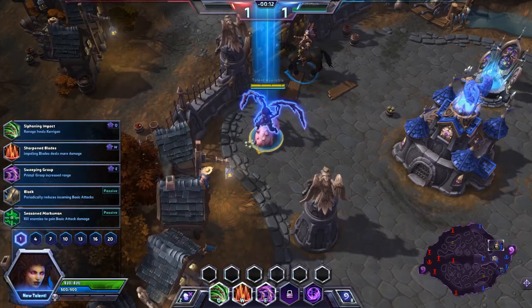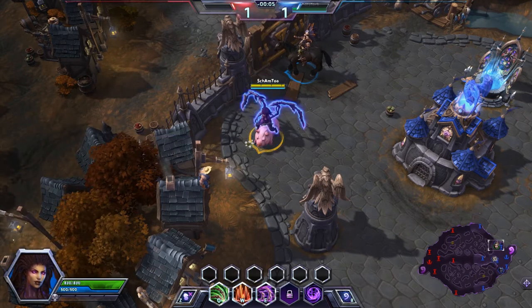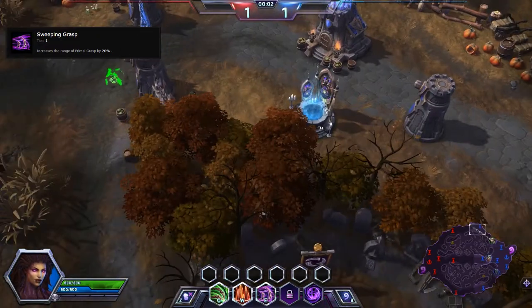Without further ado, let's take our level 1 talent, exactly as I was saying during the guide, which is Sweeping Grasp. Absolutely amazing. I will admit right up front that my W and E combos — sometimes they land, sometimes they don't.